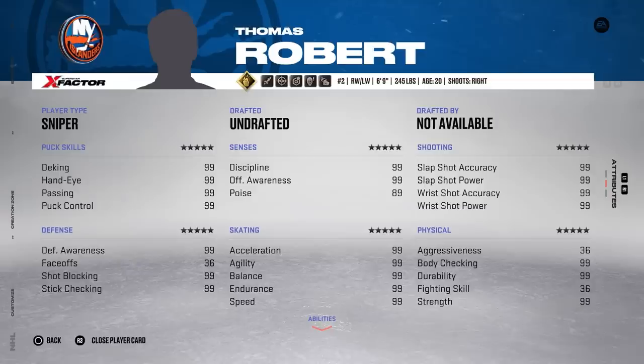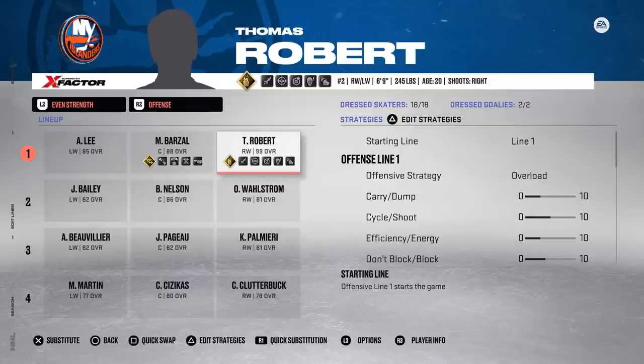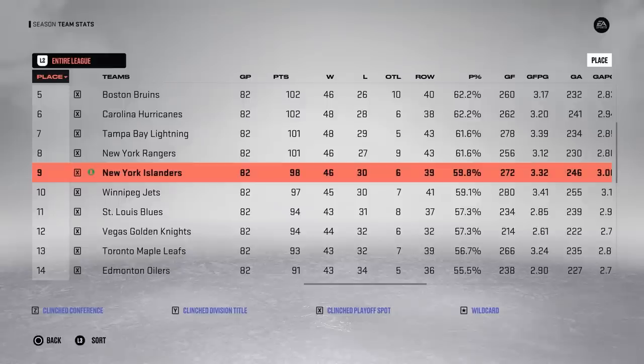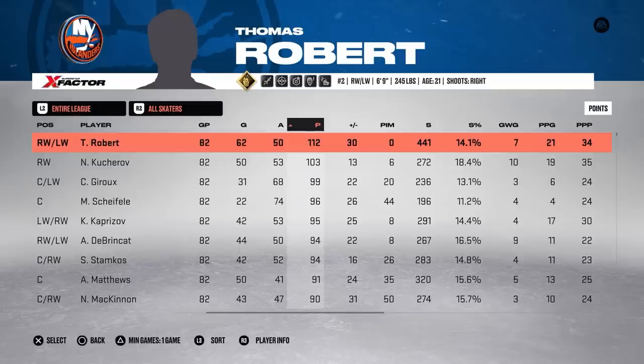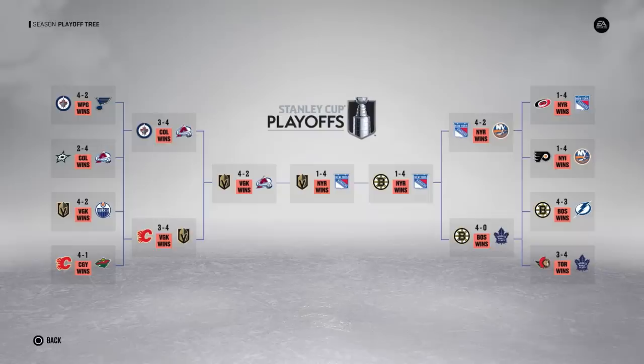We have one more challenge to complete and only one season to get it — let's go win a Stanley Cup. The New York Islanders with Thomas Robert finish 9th in the entire league, and Thomas has an incredible season: 62 goals, 50 assists, 112 points, leading the entire league in scoring. I never would have expected that based on how this video began. But in the playoffs, I picked the wrong New York team — they fall to the Rangers, who go on to win the Stanley Cup. Honestly, if I didn't add those shooting upgrades, I think he would still be a 0 overall. Those shooting upgrades completely changed and saved this video, and saved me about 30 hours of work.